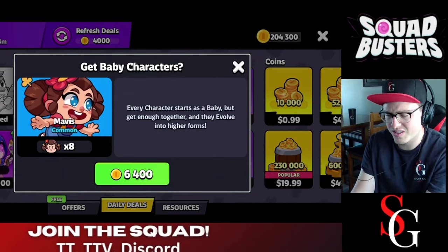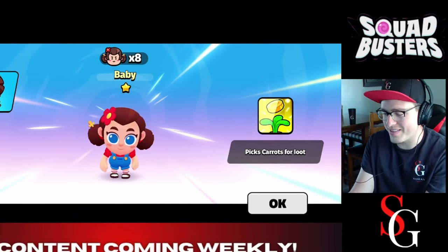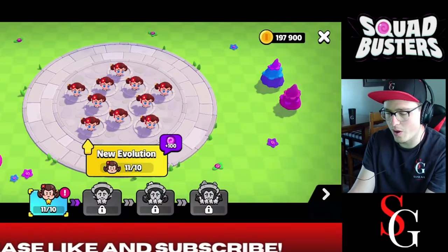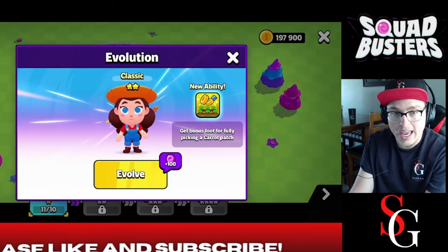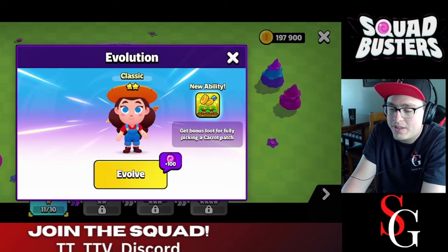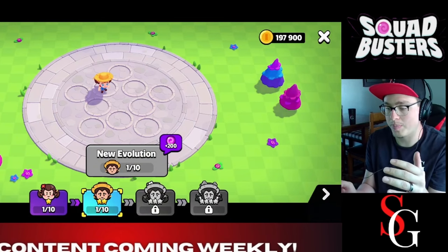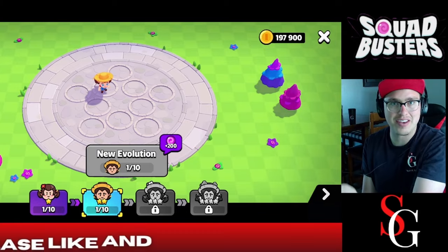So let's buy these Mavis cards. And so we get her — some cute little baby Mavises. Now if we go to Mavis and evolve her, she's going to evolve into a classic Mavis, and the new ability is that she gets bonus loot for fully picking a carrot patch. She just permanently becomes better. We evolve her, and just like that, that is definitely the better way to use your coins — working towards your minions becoming evolved at the fastest rate.